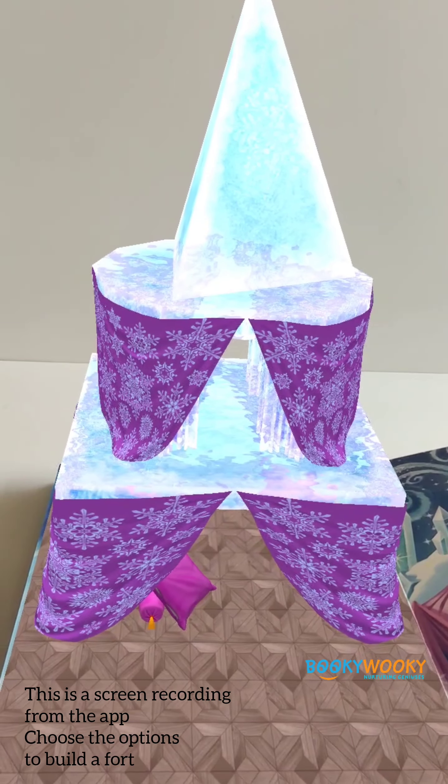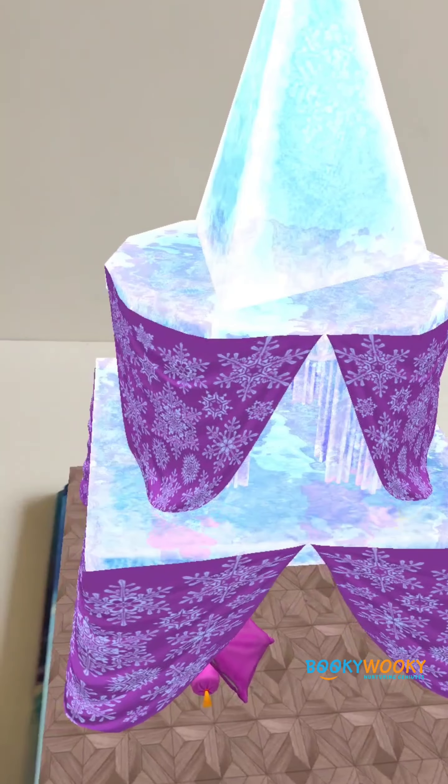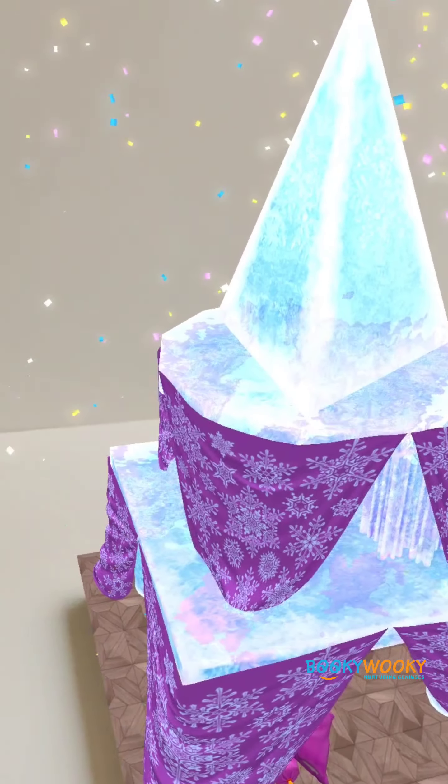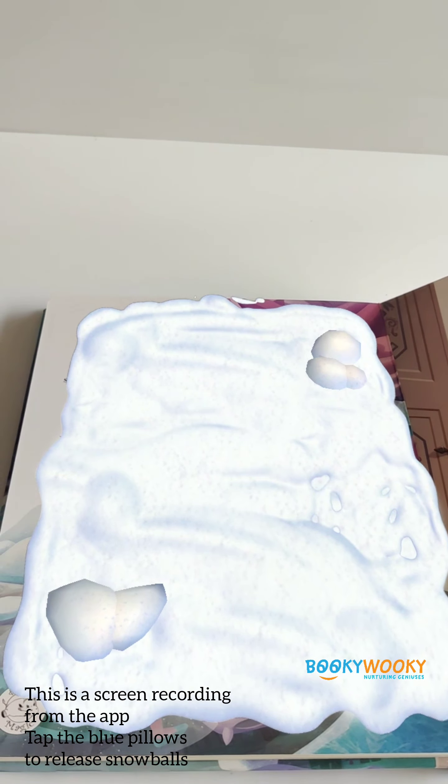How about building a fort like Anna and Elsa? With the help of Elsa's magic, you can make yours out of ice too. Let's start with building the first level. Which kind of column do you like? Now that's a good foundation for a fort.